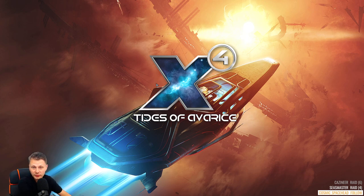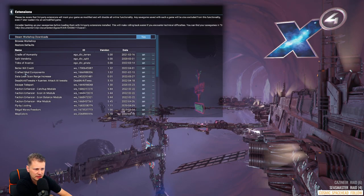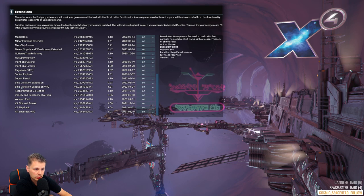Welcome to the load-up of the game. I was planning on starting when we're already flying around, but I've got an announcement for those of you playing with my modpack. I've added two more mods. One is called Illegal Wares Freedom, which lets you sell illegal wares to the black market dealer, so it's not going to be extremely overpowered.